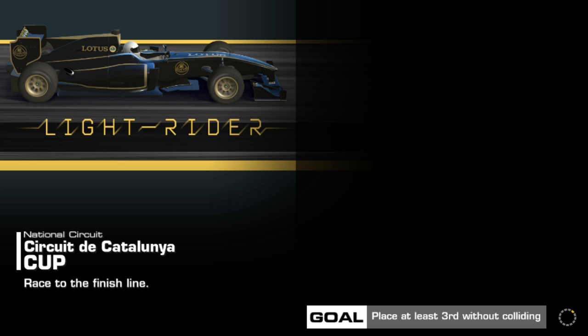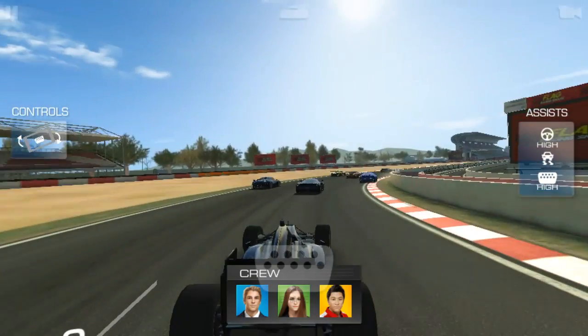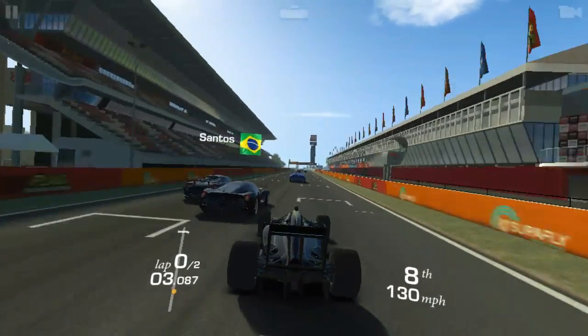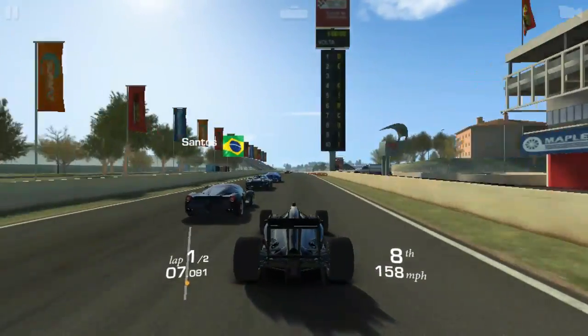And we're in the Light Rider. That's actually quite a good pose — there's never been such a good pose like that before for the Lotus F1 car. And here we are starting straight away. By the way, it sounds like an F1, so I was wrong then.